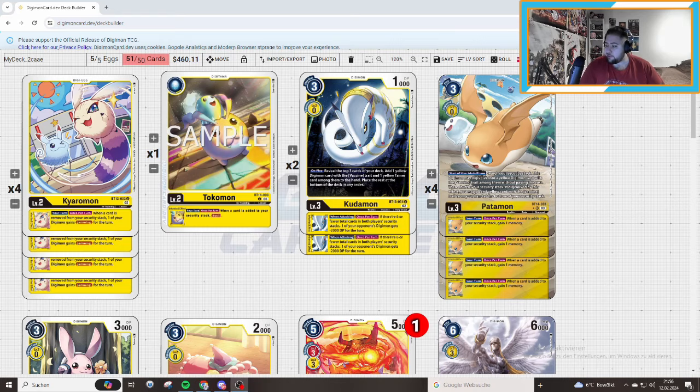Okay guys, we are right now at the deck profile. Don't forget about the giveaway — I have a second prize as well for you, so don't be worried. We are playing 4 of the Kuromon. Why? We want Jamming. Jamming is pretty important because there are some high threats in the opponent's security, and sometimes we run into it — that's pretty annoying.